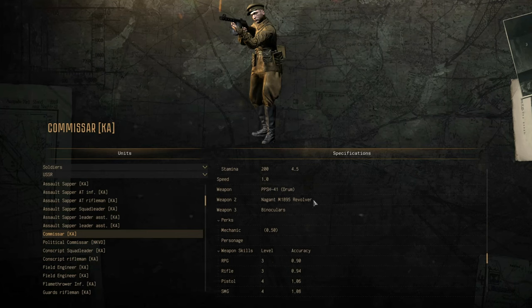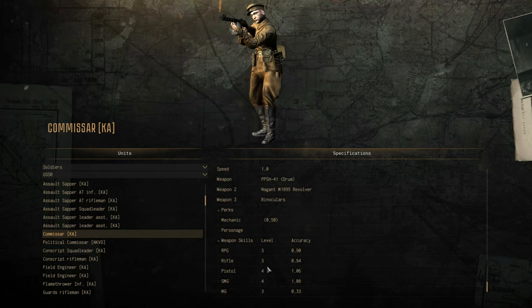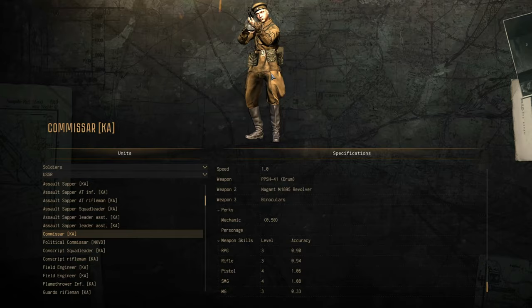He does come with an SMG, a revolver, and binoculars. The binoculars are the focal point when you're actually using this class. In terms of his actual weapon skills, it's middle of the road at level 3. However, he does pull a 4 on pistol and SMG, which is above average and can keep him alive on the battlefield.